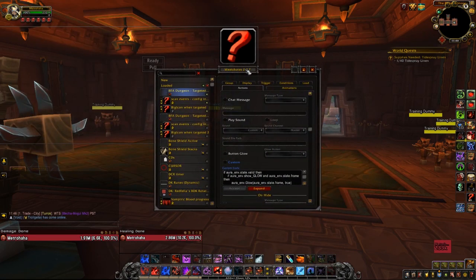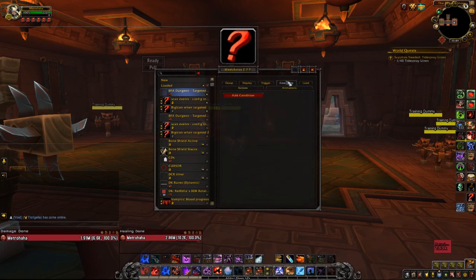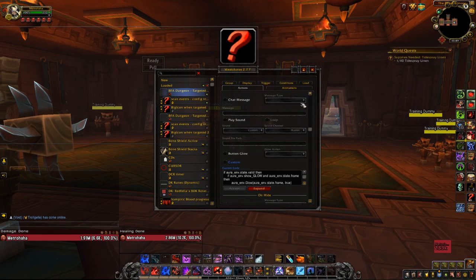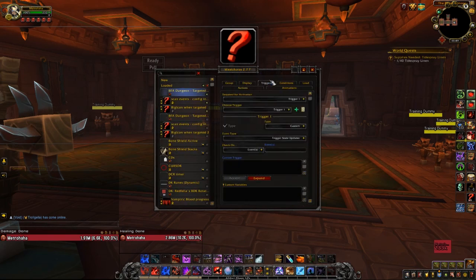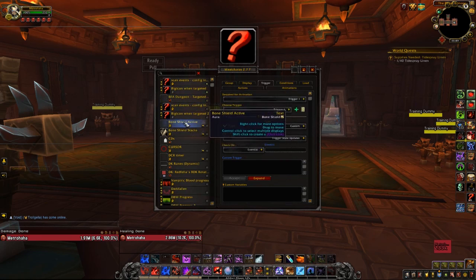It basically shows any casted ability targeting a player. I have two copies because one of them picks raid frames based on priority — number one is Voodoo by default. I use Voodoo and the standard raid frames just for helping the stream see, because my Voodoo is typically blocked by the camera. So I have two copies of this. I'm just going to link to the actual WeakAura itself.